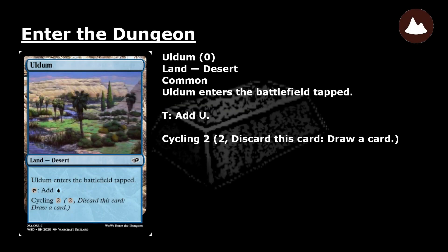Oldham: a common land desert that enters the battlefield tapped. Tap: add blue mana. Cycling 2: pay 2 and discard this card — draw a card.